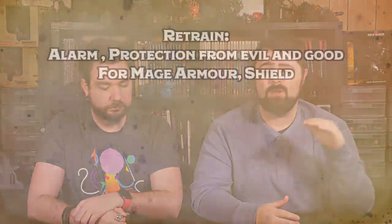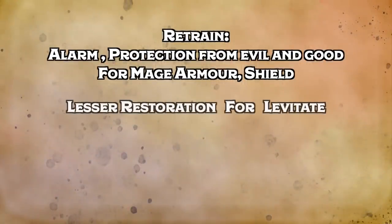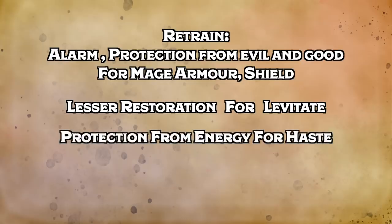As we level up, we want to start swapping out the not-so-good spells from the Clockwork Soul expanded spell list. Right away we're going to retrain out Alarm and Protection from Evil and Good for Mage Armor and Shield. We're also going to retrain out Lesser Restoration for Levitate — Levitate is a great way to take a melee-only enemy out of the fight, because they just rise up into the air and can't get down. Also hitting 5th level, we retrain Protection from Energy out for Haste.